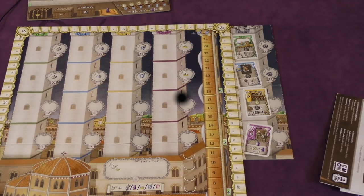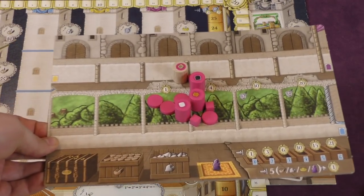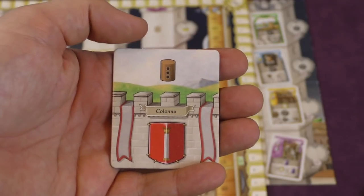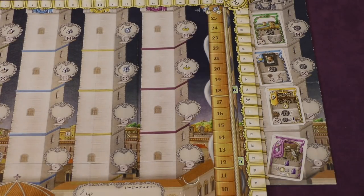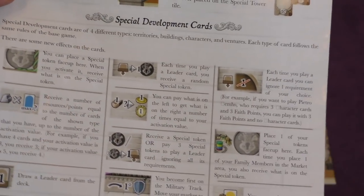Those are basically the changes in this game. The components are good and equal to the original game — you get the pink stuff, and pink is a nice color. You'll have to remember what the family tiles do since it's all symbology, but the whole game has been about symbology and they fit nicely next to your board. There's a reference sheet that tells you what all the different families do. I really wish there was a single alphabetized leader sheet, because now you have new leaders and old leaders and have to look at two sheets. The rules themselves are pretty simple and show you how to play all the different modules, including all the new special development card symbology and how the new special tower interacts with the adaptation tower.